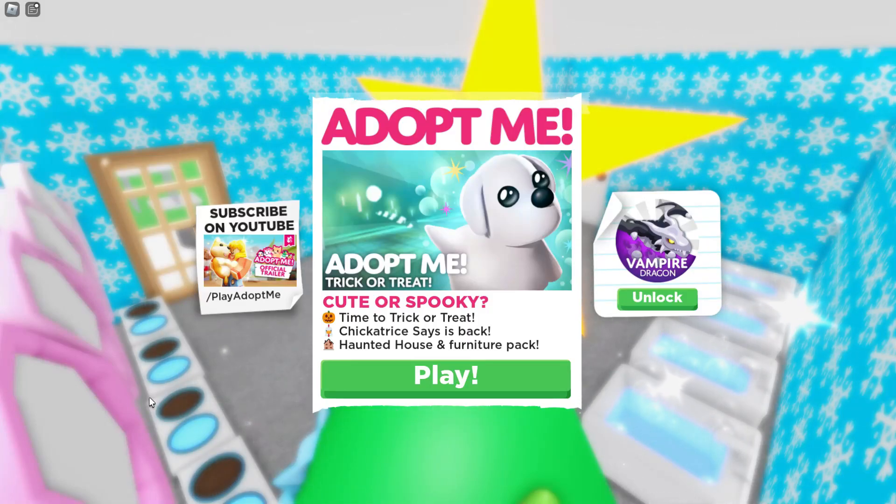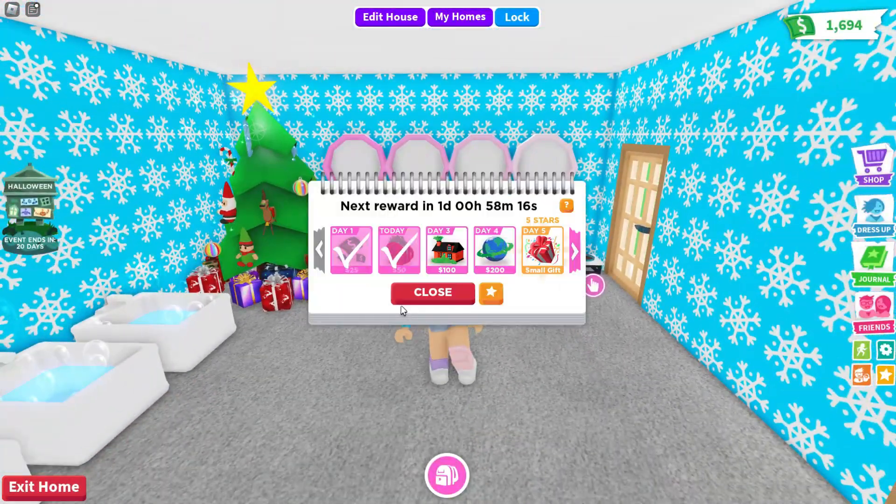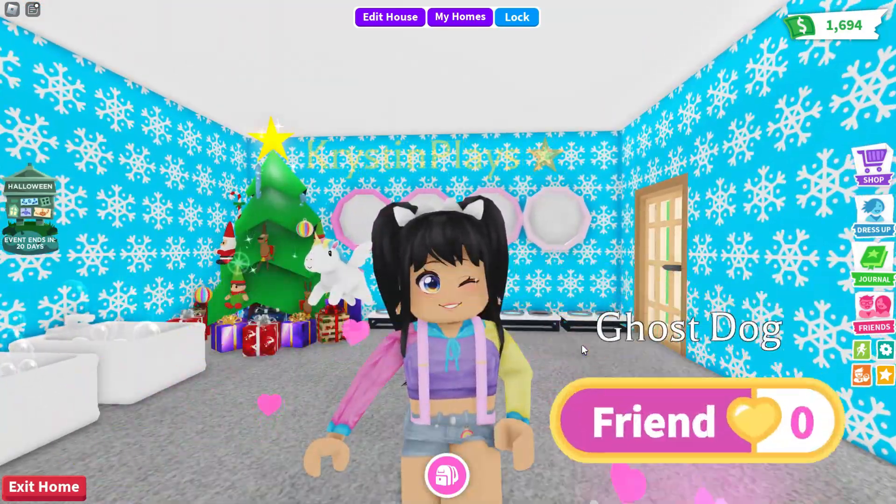Hey everyone, it's Kristen and welcome back to my channel. I hope you guys are having an awesome day. So for today's video, this is week two of Adopt Me's Halloween update which is trick or treat. In a video I posted earlier today we made all three of the new pets into Neons. We also have a new mini game, but in today's video we're going to be checking out the new haunted house and furniture pack. Make sure you have notifications on and you're subscribed, and let's get started.